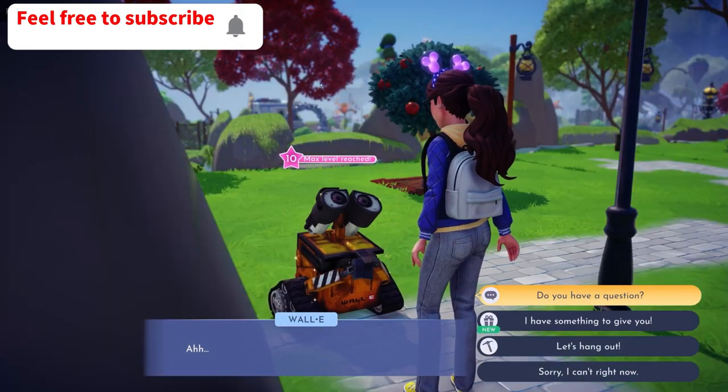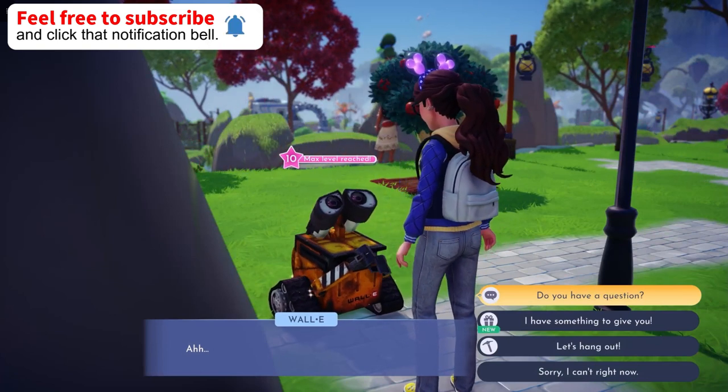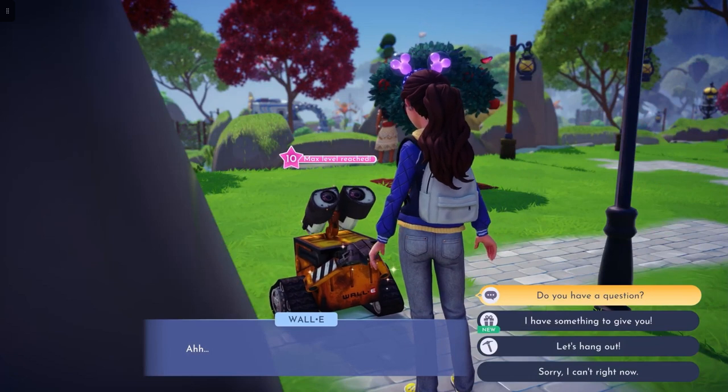Above the 'do you have a question' option, there'll be two other options to do the quests. One requires you to make him a basket of flowers, which you can make on a crafting table, and then you'll be able to give it to him, and he'll give you some eggs in exchange for that, and they'll be put into your inventory.